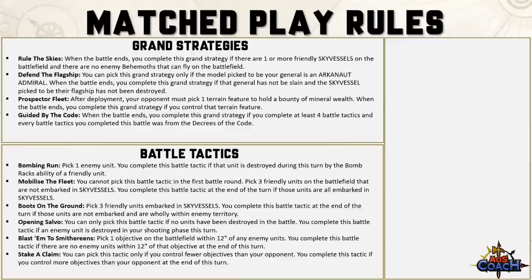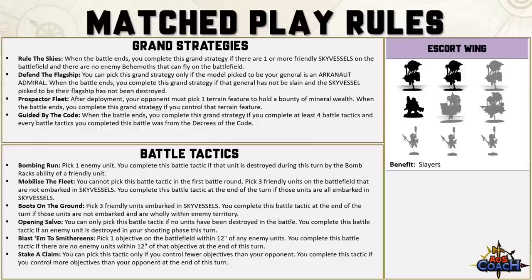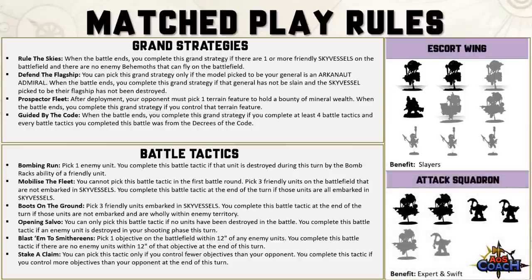There are 2 faction core battalions for matched play. Escort Wing requires 2 Grunstock Gunhaulers and 1 Grunstock Thunderers unit, with optional Ironclad, Frigate, Gun Hauler, and up to 3 Skywarden units — the benefit is the Slayers ability for a free once-per-game All Out Attack or Unleash Hell. The Attack Squadron has a mandatory 2 Arcanaut Frigates and 2 Arcanaut Company units, with optional extras, and its benefits are Expert and Swift for two once-per-game command abilities set by the battalion.